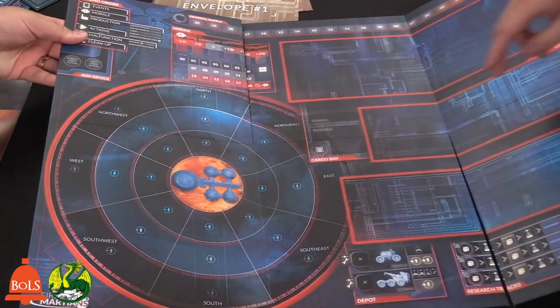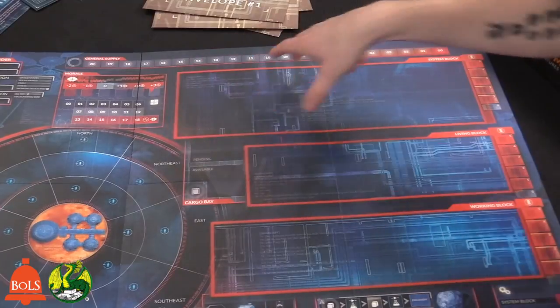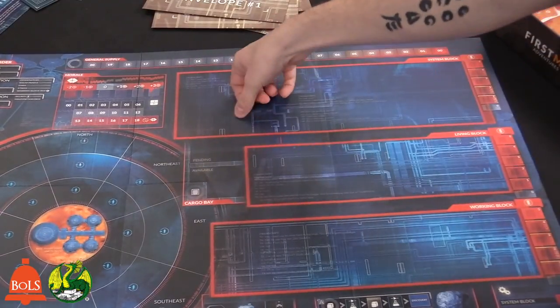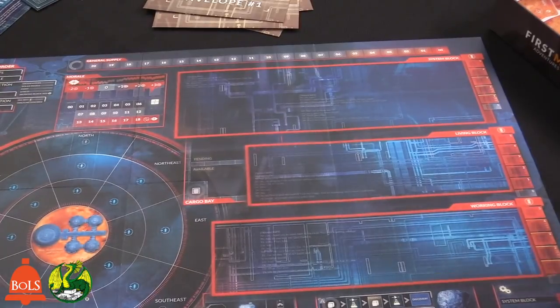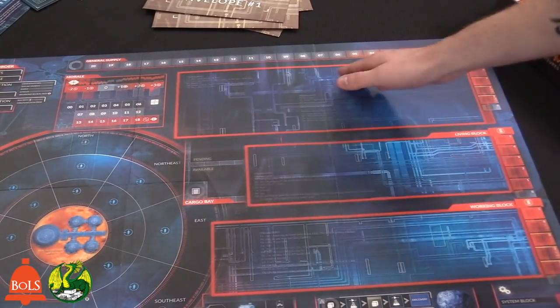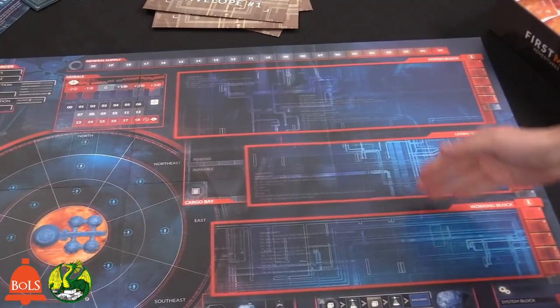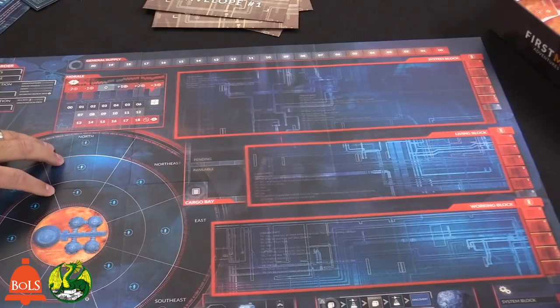Over here you're going to be building — on this side of the board you'll be putting down cards that have little blank spots you can move things around. Basically it's kind of like your control panel — what you're monitoring and fixing. It's a cooperative game, so there's nobody trying to destroy the Martian base.